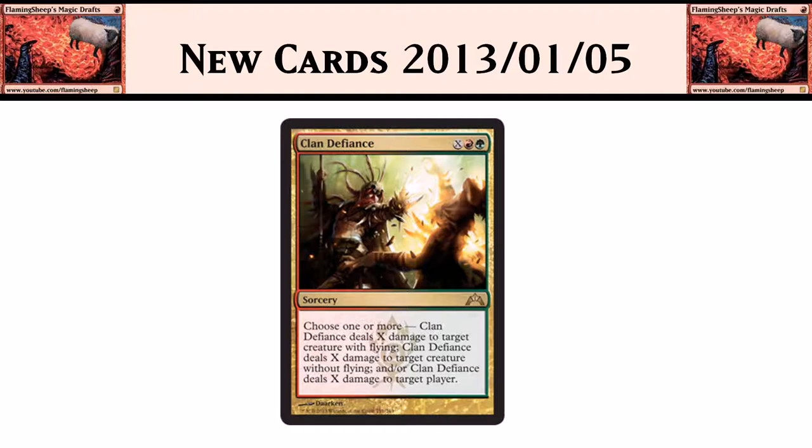The next card is Clan Defiance, a Gruul card, and it is sweet. It's X red green for a sorcery, and you can choose one or more of three modes: it deals X damage to target creature with flying, X damage to target creature without flying, and/or X damage to target player. So you can kill three guys with one card — that's sick. You're almost certainly going to get a two-for-one in limited. Fireballs are always awesome in limited, and this one is a fireball plus a removal spell all in one. I cannot gush enough about that card.